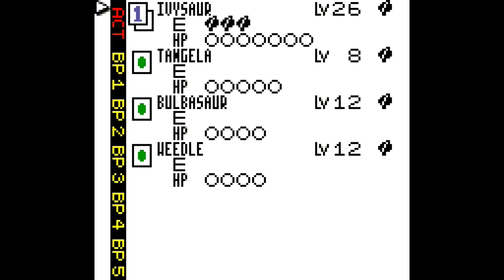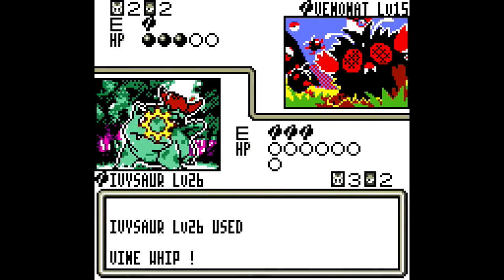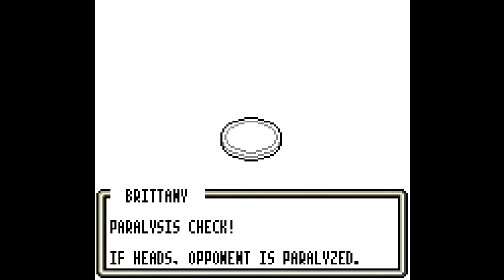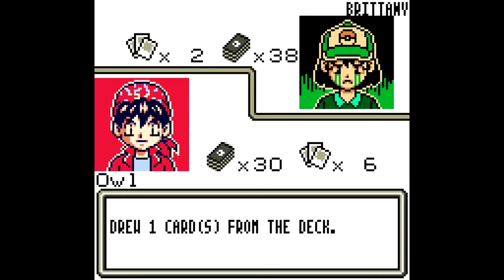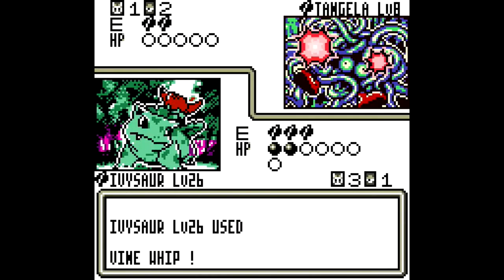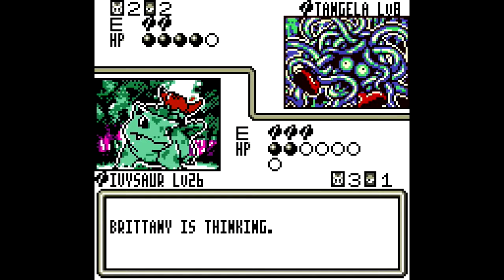Let's try to prepare Tangela as well and kill the bug. We're almost there. Tangela could paralyze us, but it doesn't, so that's okay. Let's prepare our Tangela and Vine Whip you. Even if you get poisoned next round, we're still going to win.